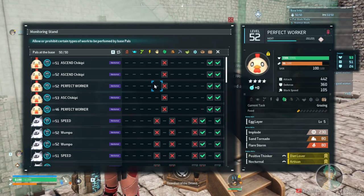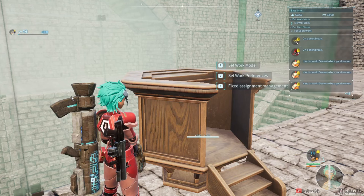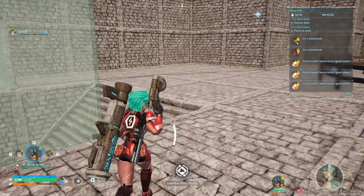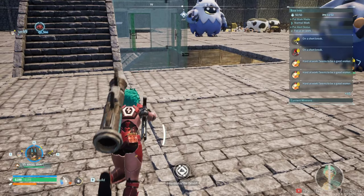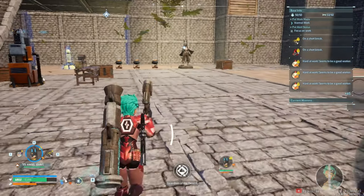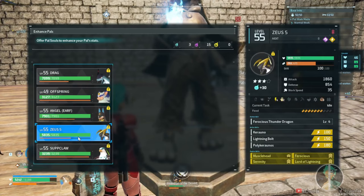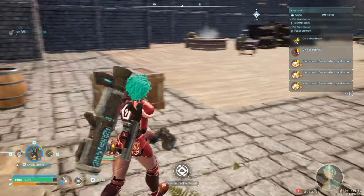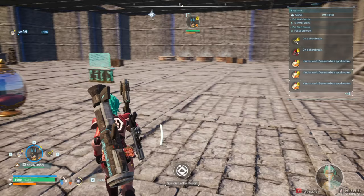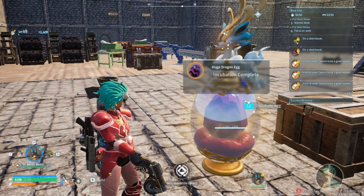Let's look at some of the workers I have right here — some of them already god-rolled. This one's four stars but it only has Artisan, so it's not the greatest. You can actually ascend their traits with Pal Souls. Down at the bottom of my base — my two frames-per-second Anubis guy — if you go to 'Enhance Pals' you can enhance their work speed. If you do that to your chickens, they're gonna be popping out stuff a lot faster.